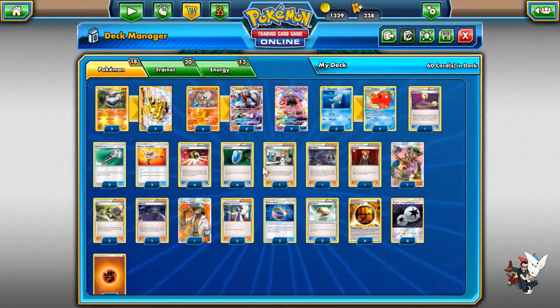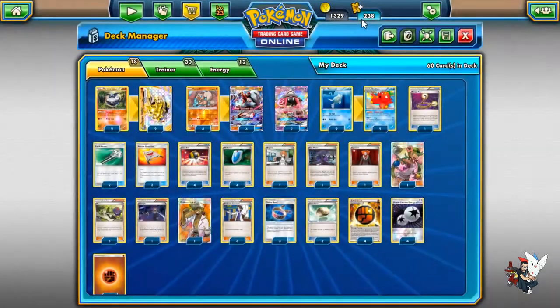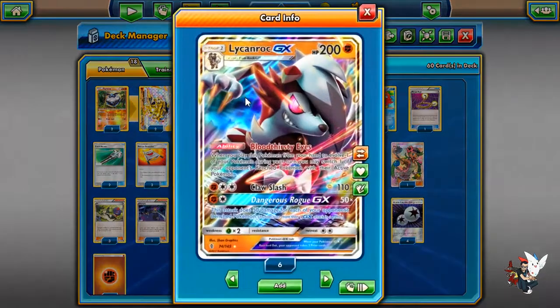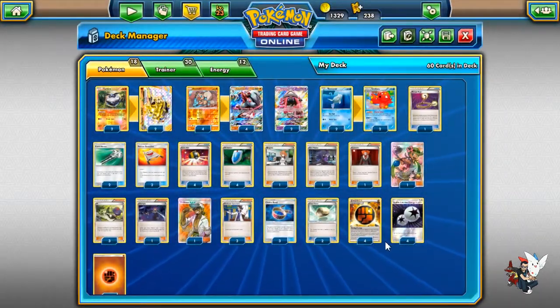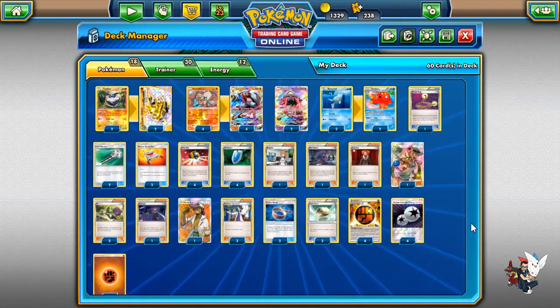Claw Slash has a cool effect. With a Choice Band it hits 140, and with Strong Energy it hits 160 — which is really annoying because 160 doesn't knock out Lele as easily. You can add more Strong Energies, and I was considering putting in a Regirock just to make it hit 170 more easily, but I'm not too sure. Regirock is okay, but I don't want to be forced to play more Floatstones since Regirock can get stuck in the active.